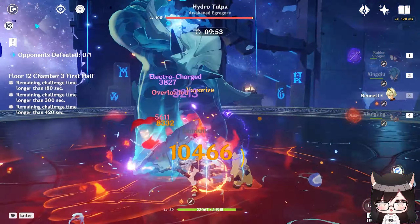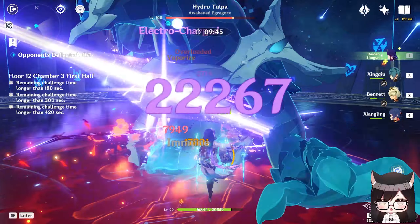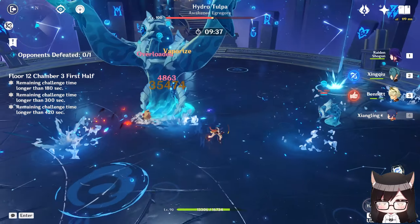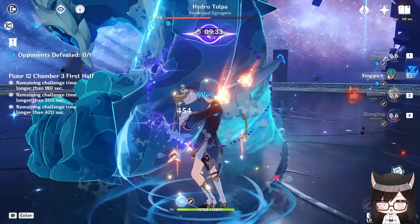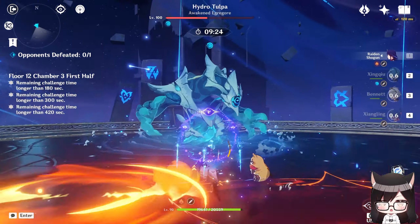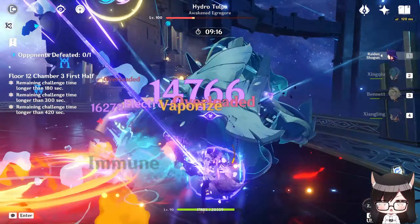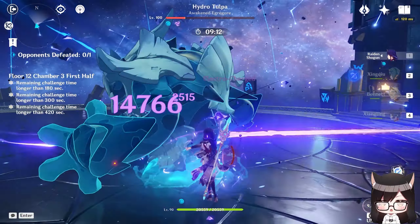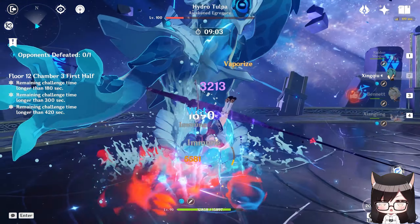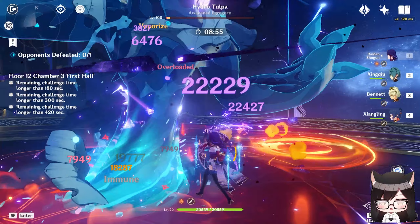Raiden can trigger quite a good amount of Overloaded in this team, contributing decent damage. Back when Inazuma came out, this used to be one of my go-to teams for the Spiral Abyss. I've played it so much that I legitimately got sick of running it because it's such a simple, straightforward team and yet so darn effective. I feel like before Hyper Bloom was the easy go-to low-investment team, Raiden National was probably the go-to team, since most people would have Xiangling because she's free from the Spiral Abyss.